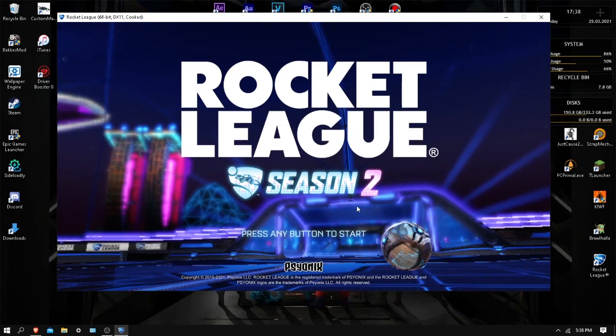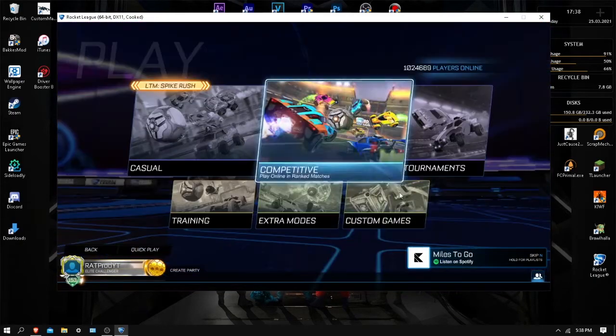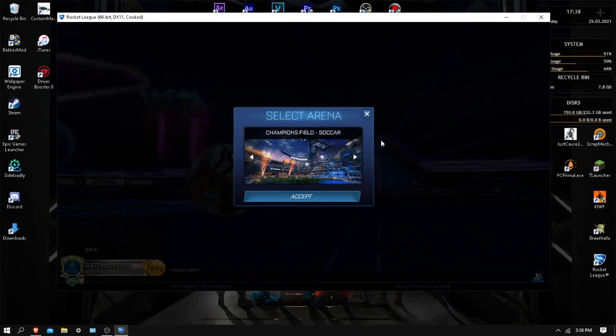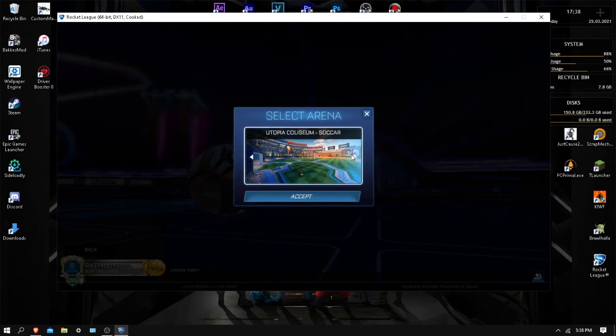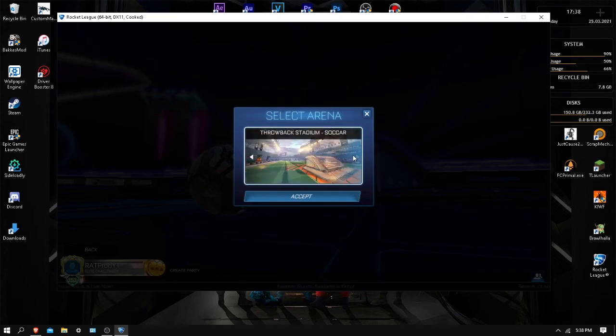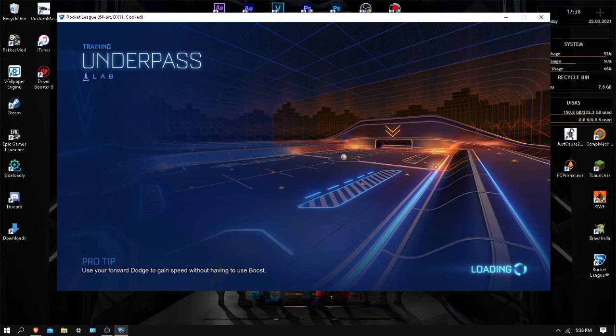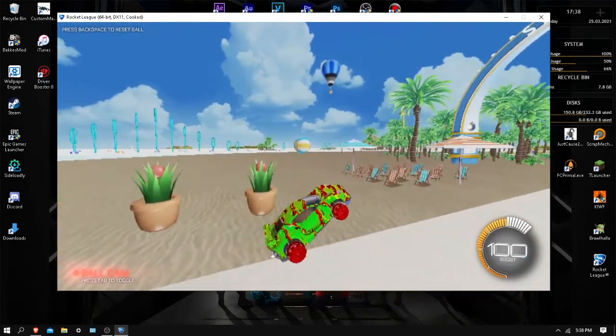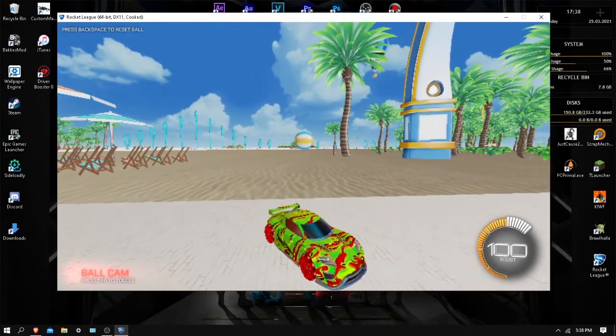Now open Rocket League. Go to Play > Training > Free Play. When you're about to use a custom training pack, make sure you change your arena to the Labs Underpass map. If you go into a custom training pack with the Labs Underpass arena active, it can bug out, because the map has been modified to look like another map. Turn off your ball cam and that's pretty much it — you're good to go.